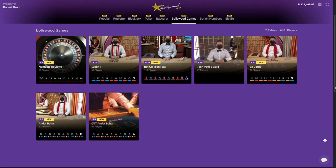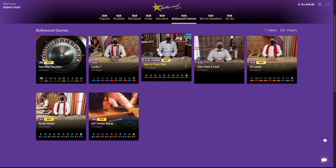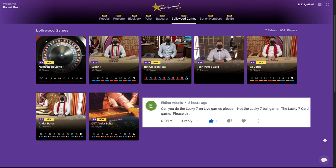On Hollywood, it's under Bollywood Games. You've got Andabaha there, you've got Namaste Roulette, Teen Putty, 3 card, 32 cards, Bet on Teen Putty, and then Lucky 7.